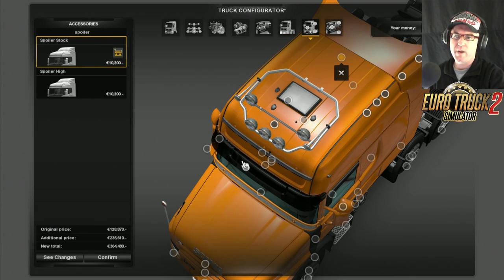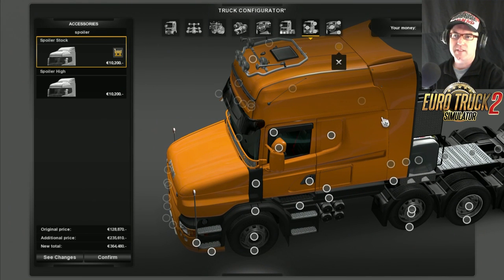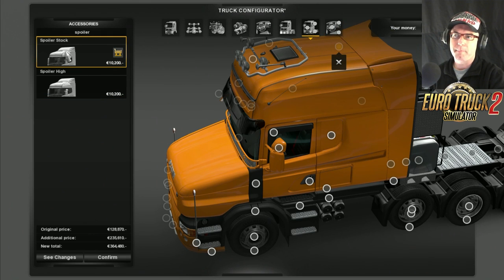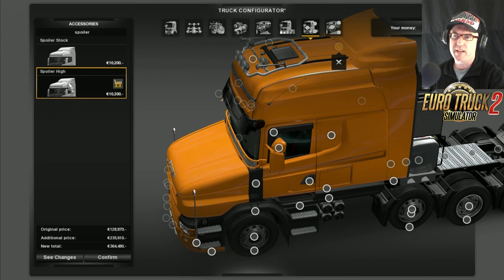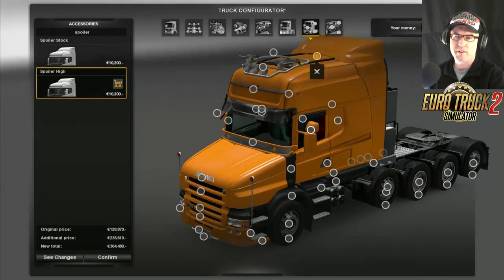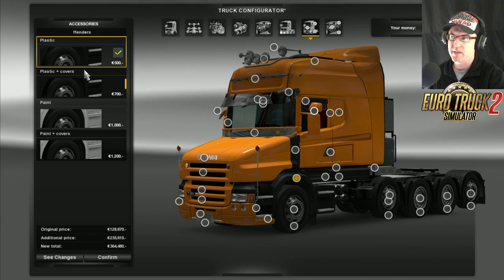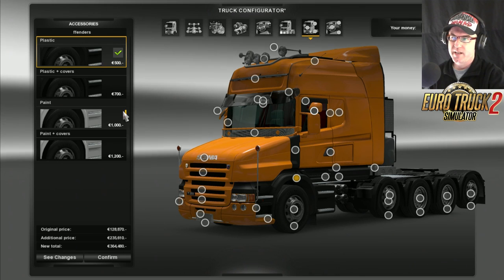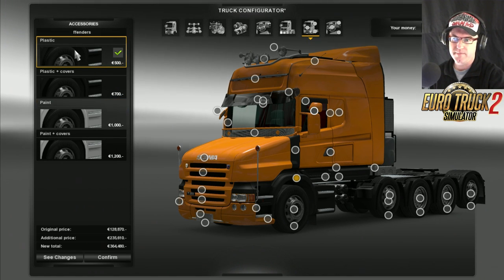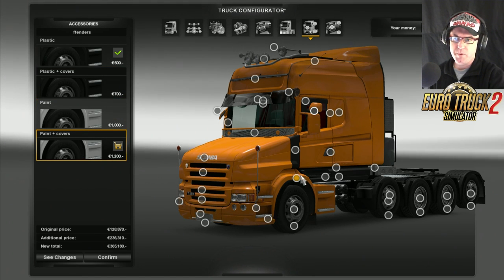Right up the very back here is a wing you can put on the back. As you can see it covers the toolbox a little bit, or you can go spoiler high which makes it go higher up. I'm going to do that one - the high one. I like that. Now here we're looking at plastic and covers - see how it's cover around the wheel there. We've got paint and paint with covers. I'm going to put paint with covers on today.